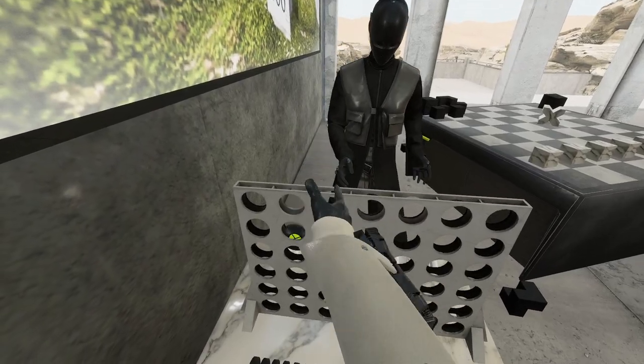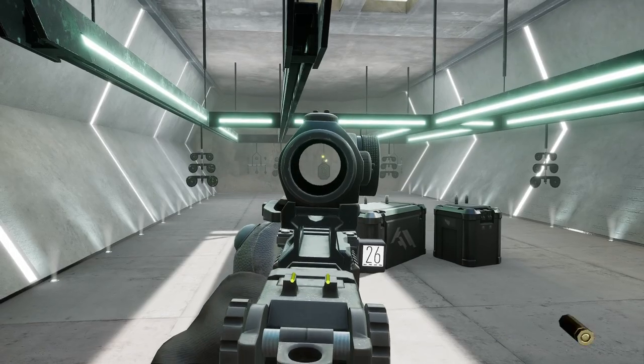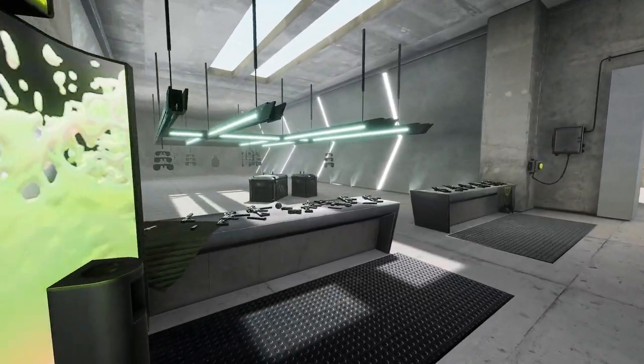When you play Veil, you spawn into the armory — your own virtual home — where you can try out the weapons or hang out with friends and play minigames. In the main room, we have a shooting range with a table of weapons for you to try.